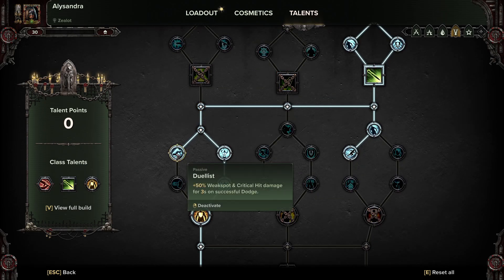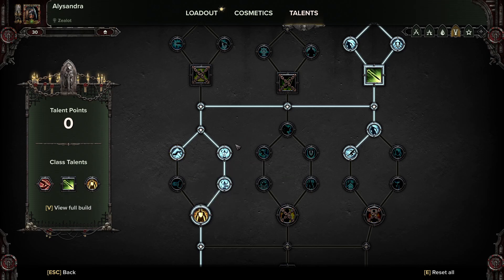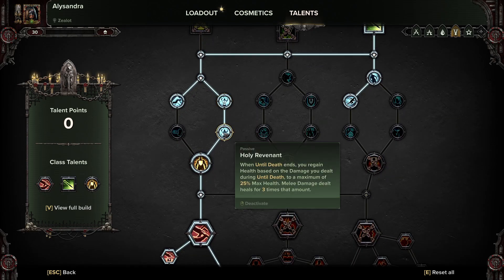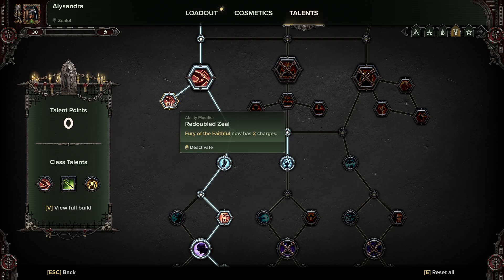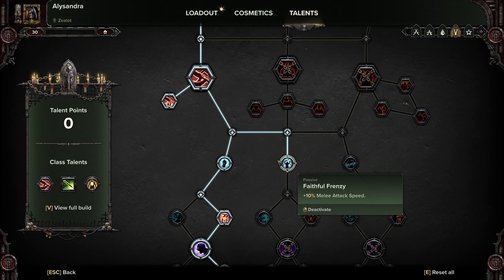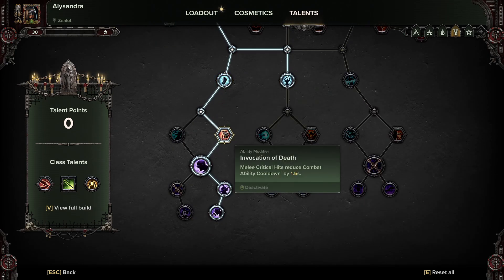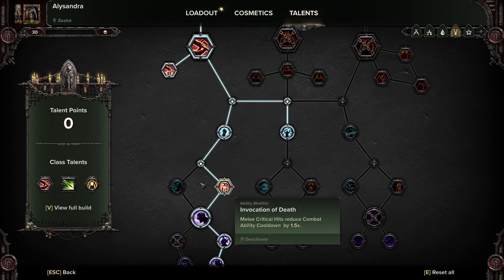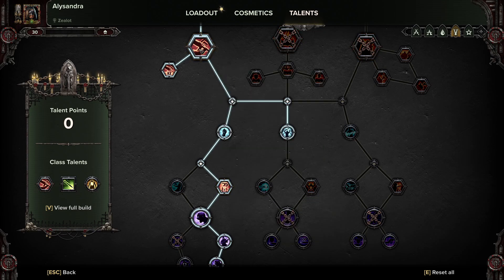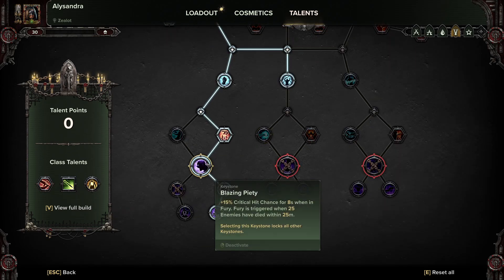Coming over to the left, we grab Duelist — 50% weak spot and critical hit damage for three seconds on dodge. We're not too worried about the weak spot bonus, but the critical hit damage increase is what we really want. Then Until Death and Holy Revenant — Holy Revenant has been nerfed massively and doesn't give as much health back as it used to, but it's still good. Then into Benediction, down into Fury of the Faithful, Redouble Zeal, picking up Faithful Frenzy for increased attack speed, then Punishment, and into Invocation of Death — melee critical hits reduce combat ability cooldown. This ability plays off the other, so they should keep each other rolling continuously as long as you're fighting.